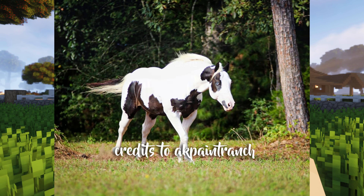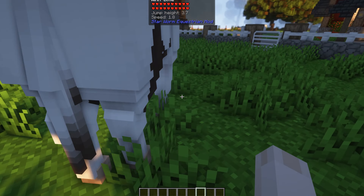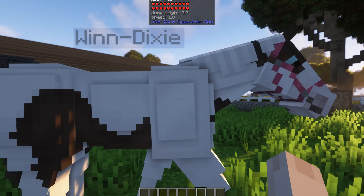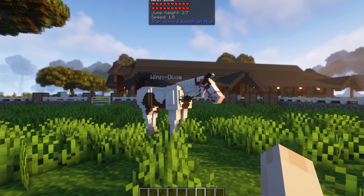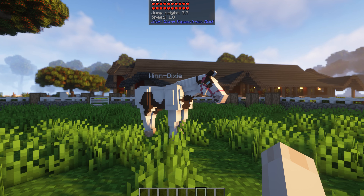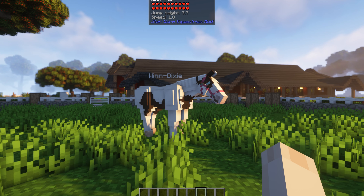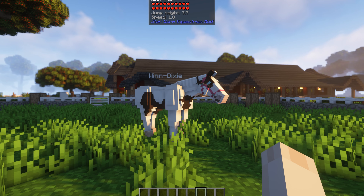This coat was actually referenced off of a stud — which, if you don't know, is a stallion used for breeding. I really love some of the stud coats on Google images, so I took some images from the official stud sites and used them as reference, gave them to Dragon, and Dragon delivered. This is also one of the first horses I've seen with blue eyes that I really, really like — it makes her so much prettier.